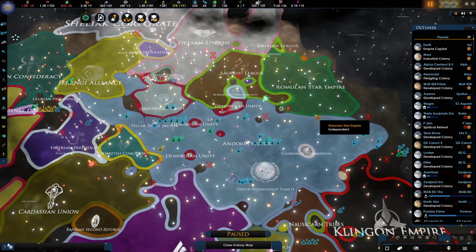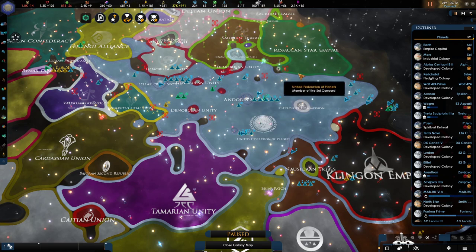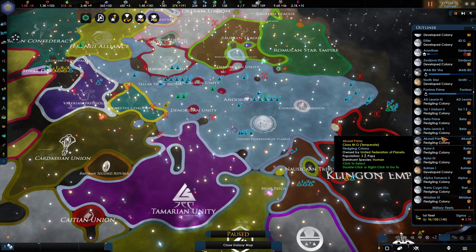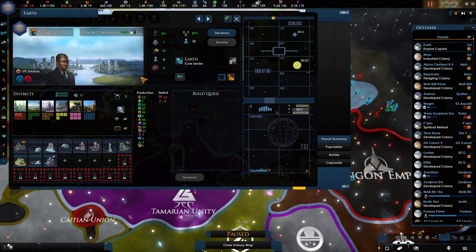Hello and welcome, my name is Daily Fix and we are playing as the United Federation of Planets. In the last episode we finally integrated the Vulcans, so before moving on we have a lot of planets to go through because there are some things we might want to change. Let's take a quick look.